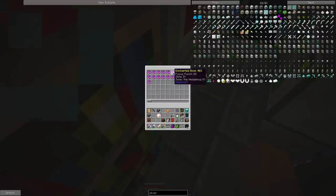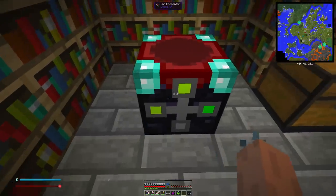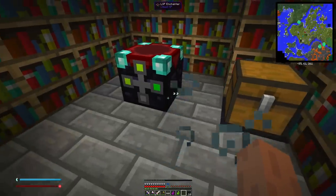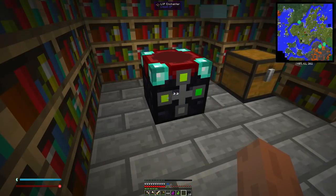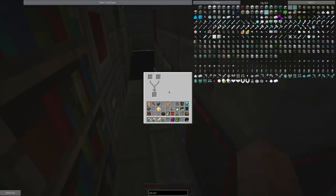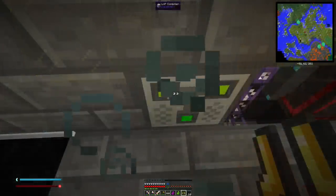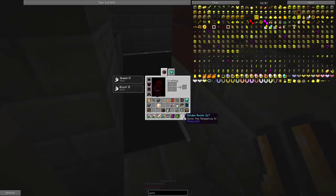We can't necessarily see what we just got - look at all these cool books! Unbreaking, Protection, Power, Potency - we probably got a book of Unbreaking. We're going to have to figure out the item situation, but it doesn't really matter because all I need to do is grab a crafting interface and just let it run like it does right now, picking up all sorts of fun enchants to put on things. We can start pulling them apart with the splitter and recombine them. I got a fresh set of gold boots, and we can use the combiner along with this Sonic the Hedgehog 4, Sharpness 3 book.